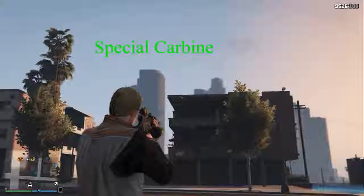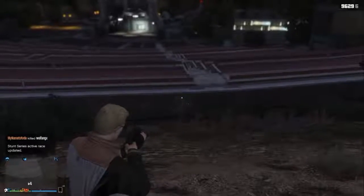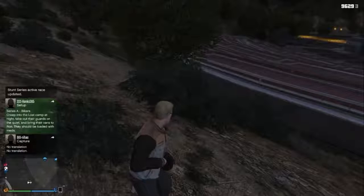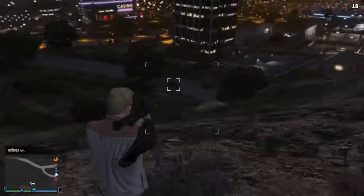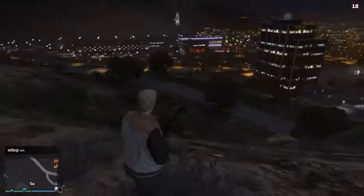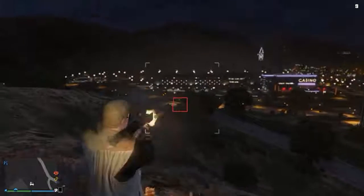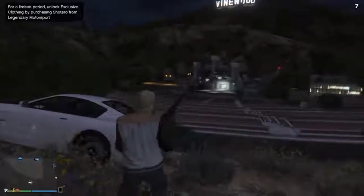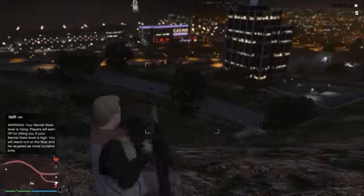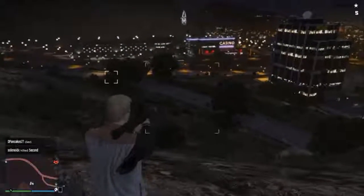This is the Special Carbine. This is the shotgun — it shouldn't really be doing much damage here. You can't shoot it from a motorcycle. Here we're going to show the rocket launcher — it locks onto your target. When it turns red it should go and get a kill with it, though of course it doesn't always do that. When it's not locking onto anything, you can get a target but you just have to eyeball down the tube and guess where it's going to go.